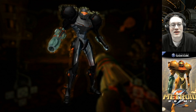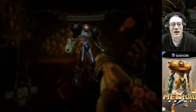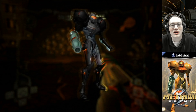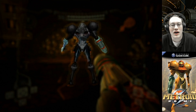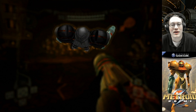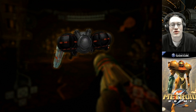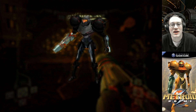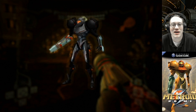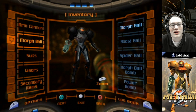You can use the C-stick here to move Samus back and forth. You can zoom in and out, and rotate her around to see from the back, top, and bottom. That's kind of cool — it sort of reminds me of the trophies in Super Smash Bros. You also have the Samus Morph Ball.